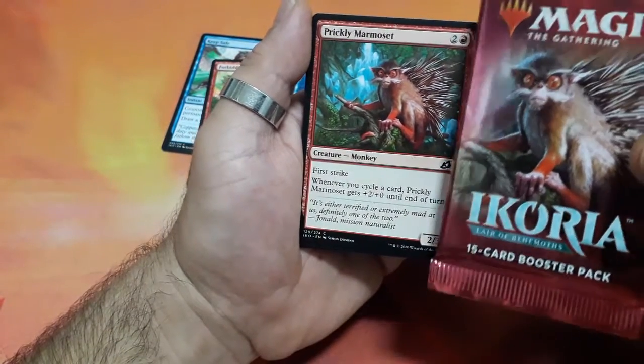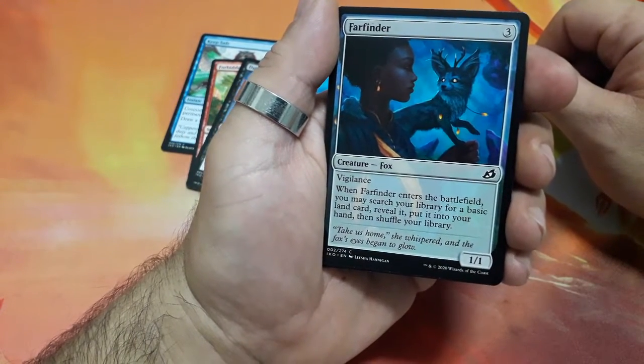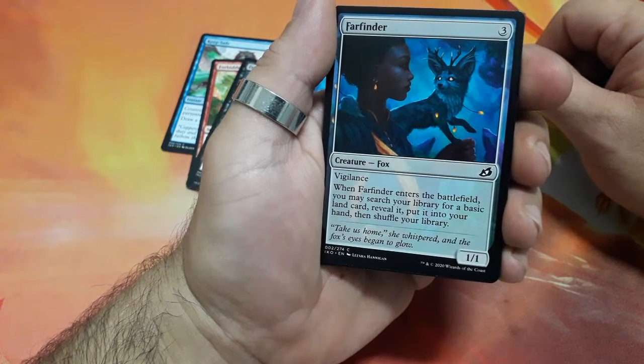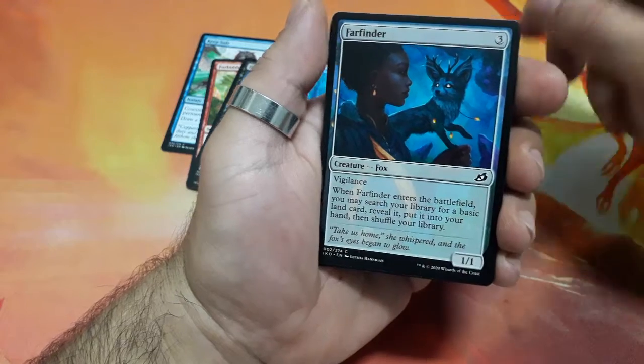And nice is the cover of this booster. Farfinder, three drops — he has vigilance. When he enters the battlefield, you may search your library for a basic land card, reveal it, put it into your hand and shuffle your library, and it is a 1/1.